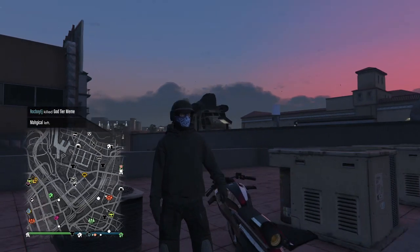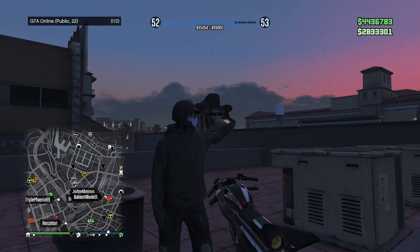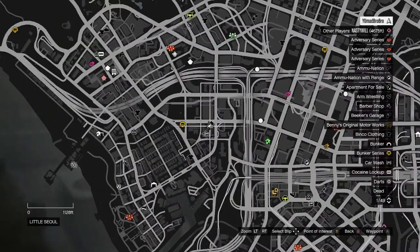The easiest way to get up here is a Cargo Bob. We're in a public lobby just so you all can see. The only thing is some guy decided to blow it up with the Hydra, so preferably do this in an invite lobby so you don't have to worry about that.